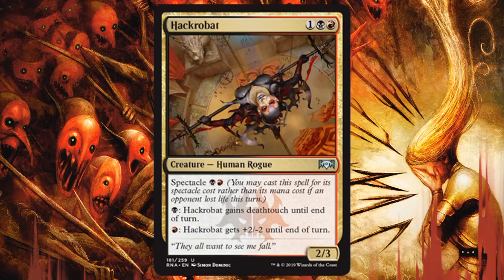Hackrobats — a solid aggressive creature too. A 2/3 for 3 are really nice stats — a little more stable than some aggressive creatures you typically see. Spectacle cost of just a red and black. These abilities are awesome: black is at least going to foreshadow some death touch. Even if you don't pay the black, you attack with it and your opponent knows you can pay the black — they have a decision to make. Do they take it? Do they block with a creature they might not want to lose, which they will probably lose? If they decide they don't want to lose board state and take it, now you just pay the red — it's a 4/1. That's quite a bit of damage. This card is really sweet and it's another way to turn on Spectacle. A great uncommon for Rakdos.